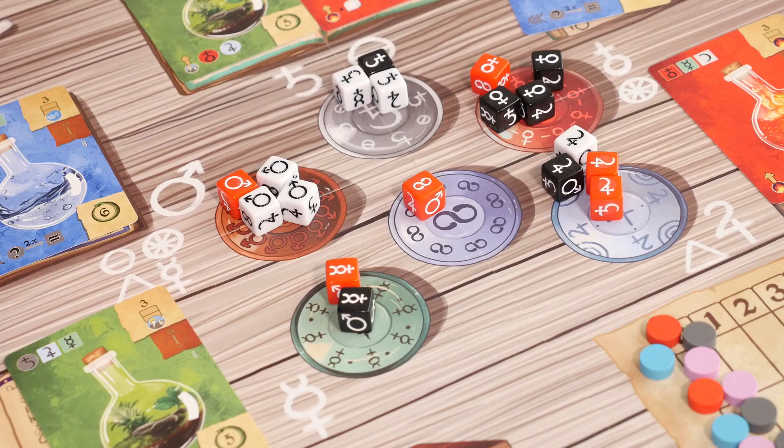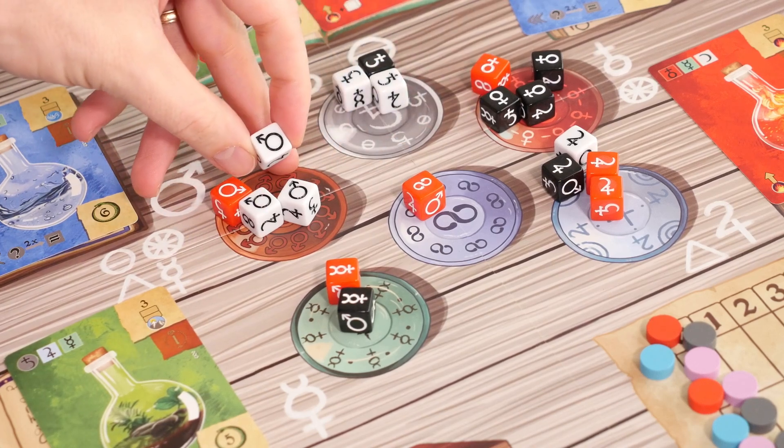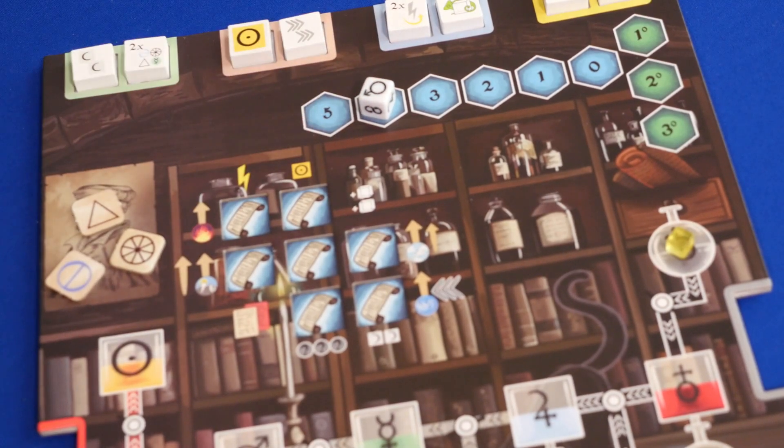The game is played over 3 rounds and in each round you get to draft 3 dice. You'll be using those dice to take actions to hopefully get yourself a lot of victory points to win the game. To draft your first die you choose any one from the game board. The number of dice in that area determines the power of the die you choose, so you'd place the die on number 4 if there were 4 dice in that section.